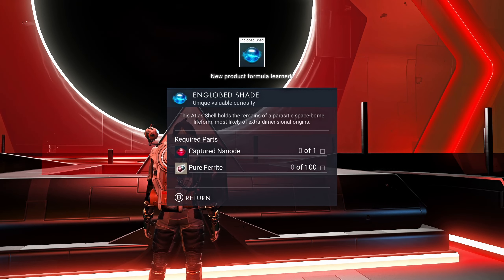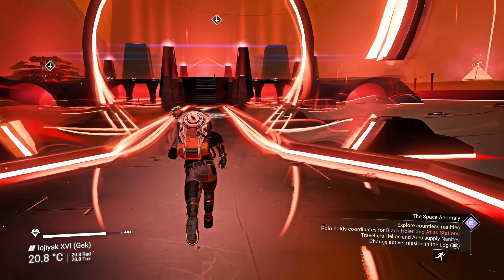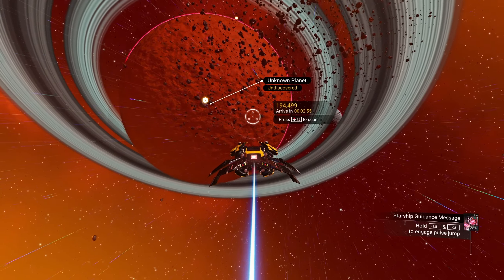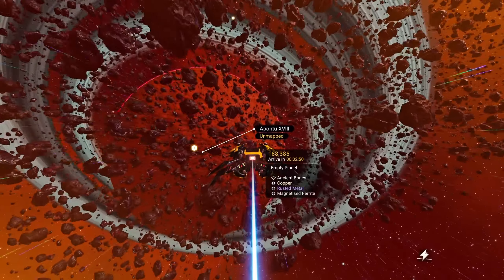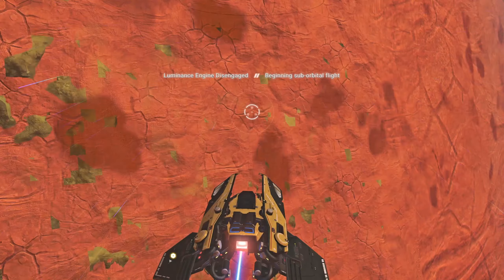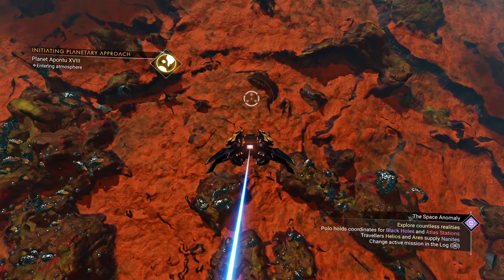Okay, this one needs the orb that I already made, and then some pure ferrite — which I guess I need to farm because I don't have that much. Then let's see about these planets in the system. Maybe there's something that has these big rocks. An empty planet could actually have some of these big boulders — those usually have pure ferrite in them.